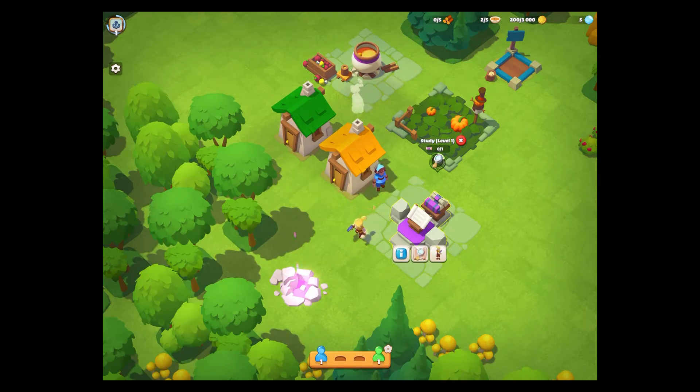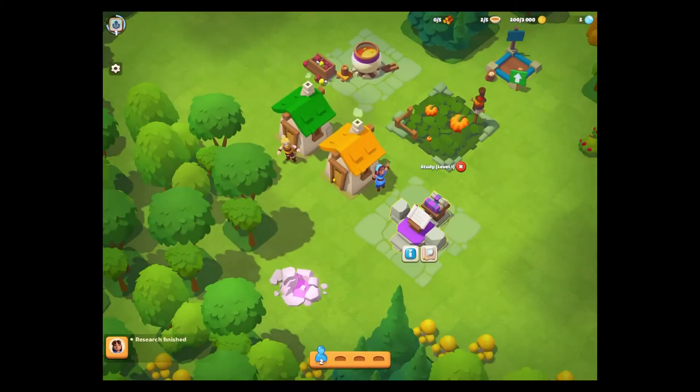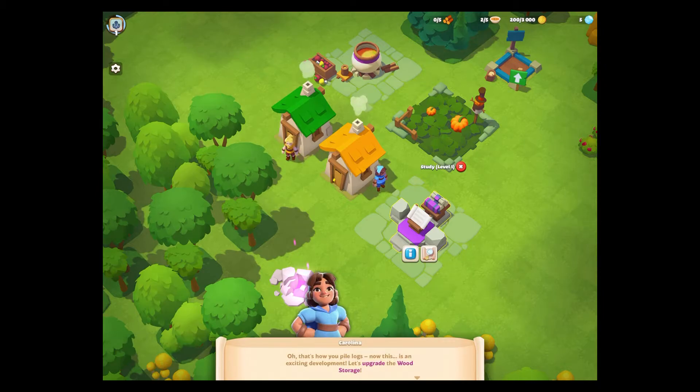Obviously in the tutorial, features can be kind of simplified so the game is holding your hand through this rather than being the fully featured game. I've leveled up wood storage. I'm playing this on my iPad Pro but the UI looks very small, which is sort of interesting if you were thinking about playing on a phone.